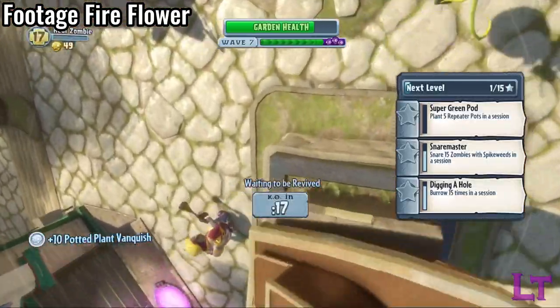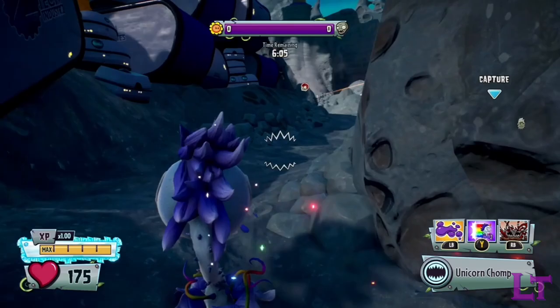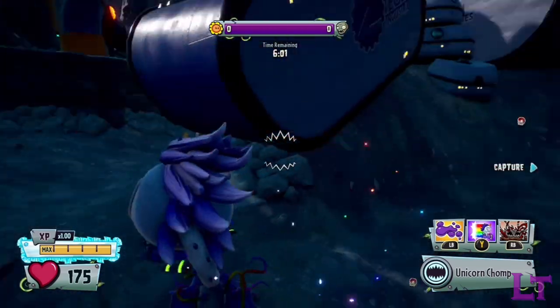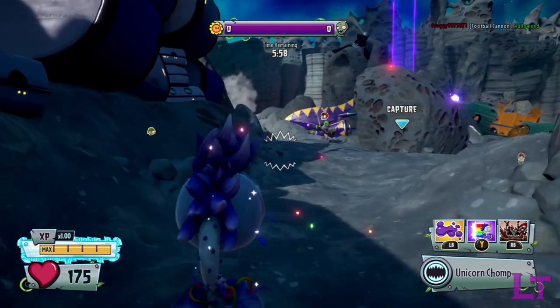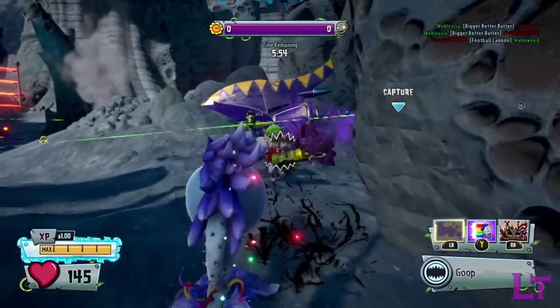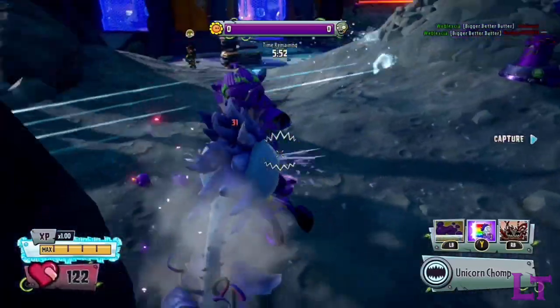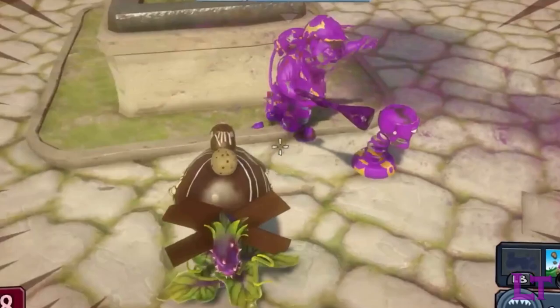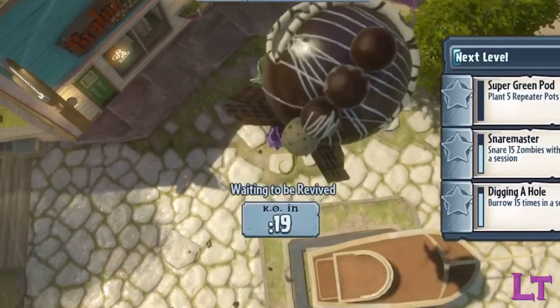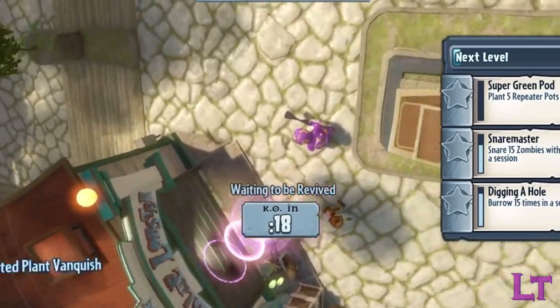This is a relic from what the engineers' ability set was originally going to be, in them placing down turrets wherever they liked, as opposed to just prefixed locations. Why PopCap chose to change it during development is most likely so that the zombies would have an answer to the cactus's garlic drone, yet as to why the AI engineers still use it in this original way is not exactly clear, and potentially an oversight on the developers' part.